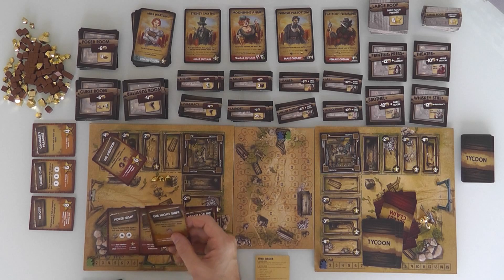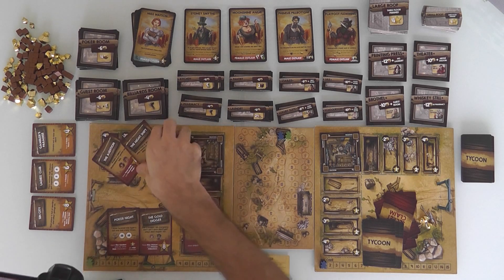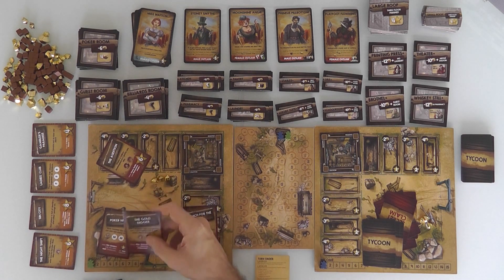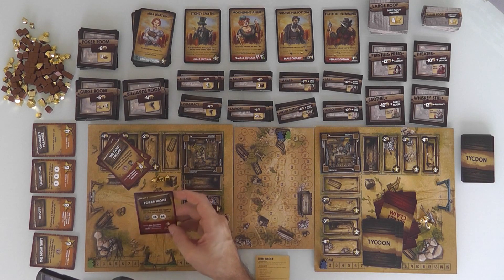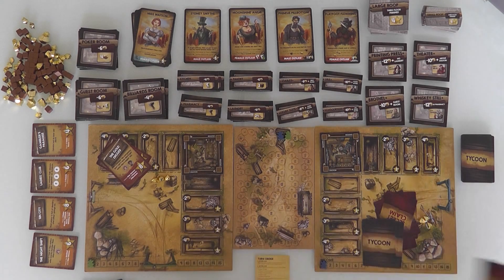The Gold Digger wants Miss Watson as well. So I'm going to go for those — the Audition and the Gold Digger — giving up on trying to have Doc Sanders and other male characters or trying to build really high with two roof tiles. So those other cards get removed.